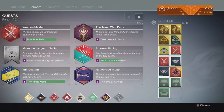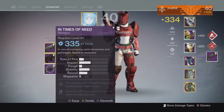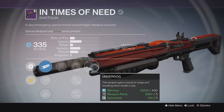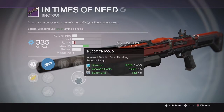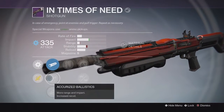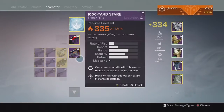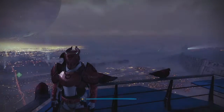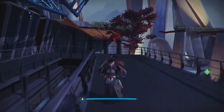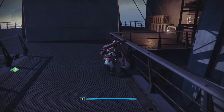Going into my next Crucible drop on my Titan, we got the In Times of Need shotgun again, coming in at 335 attack. The perks on it were Rescue Mag and Underdog, and down the middle we had Injection Mode or Reinforced Barrel — not bad overall. I know a lot of people are saying this shotgun could be decent especially in PVE. I always seem to get this shotgun — I think I've gotten it three weeks in a row now — but I'll try it out and see how good it is.